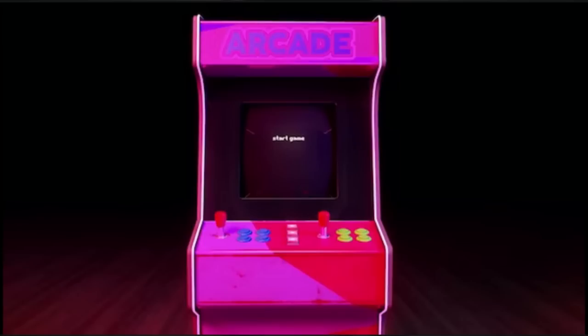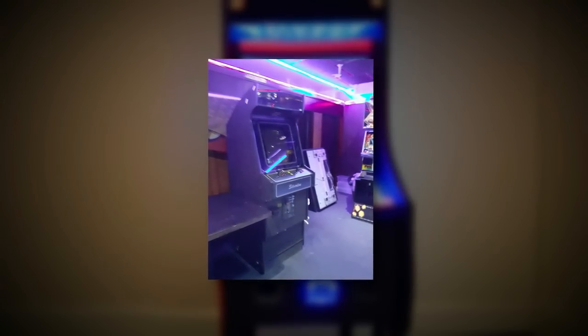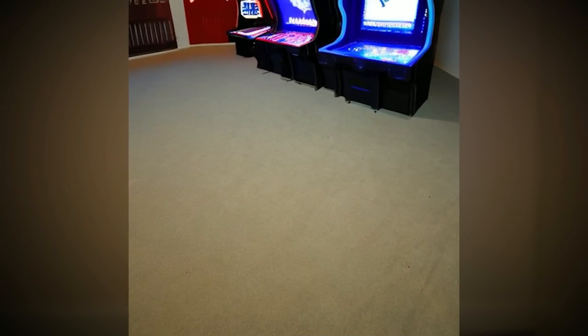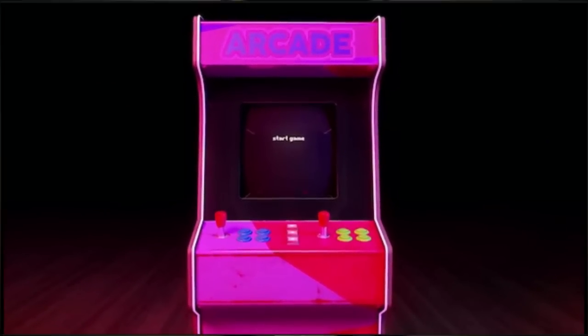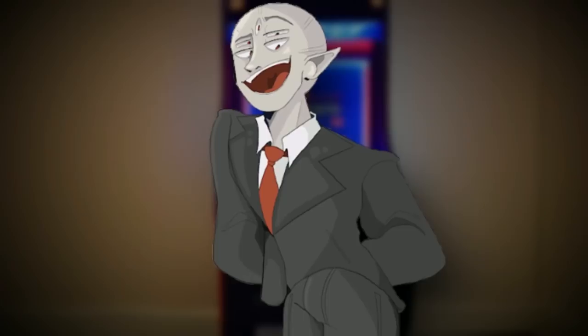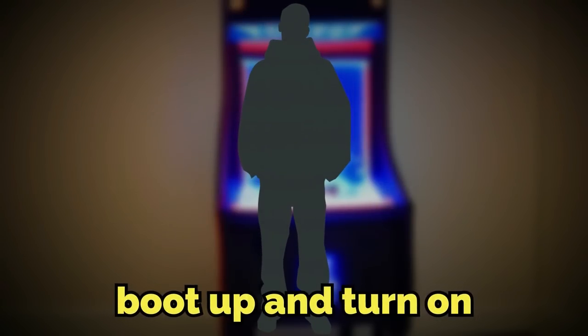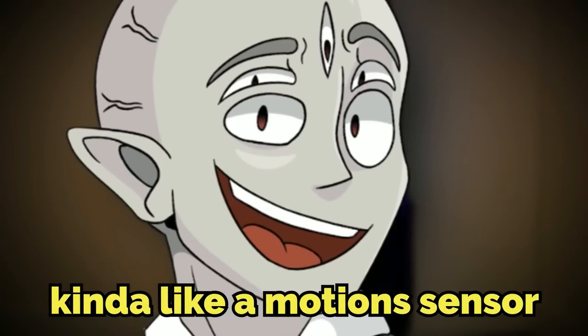Now, back to the arcade machine. The machine itself appears to everyone who gets sent here. However, the game that the arcade machine is showing is different for everybody. Some could see a Pac-Man game, and another person could see Dig Dug or something. But each time, the arcade machine will have words on the top that say "Press Start," just written right at the top. When a person approaches the machine, it will automatically boot up and turn on. You don't have to do anything — it just knows you're there, kind of like a motion sensor.